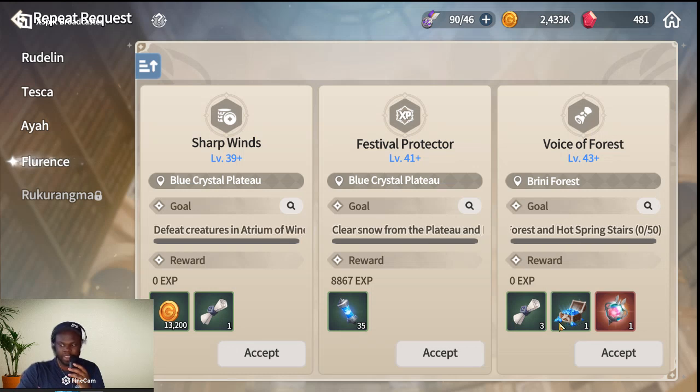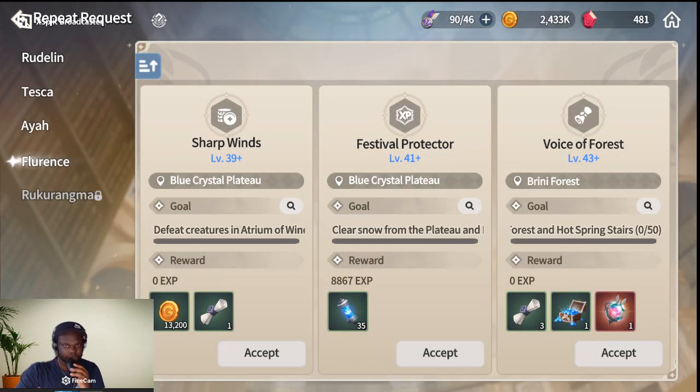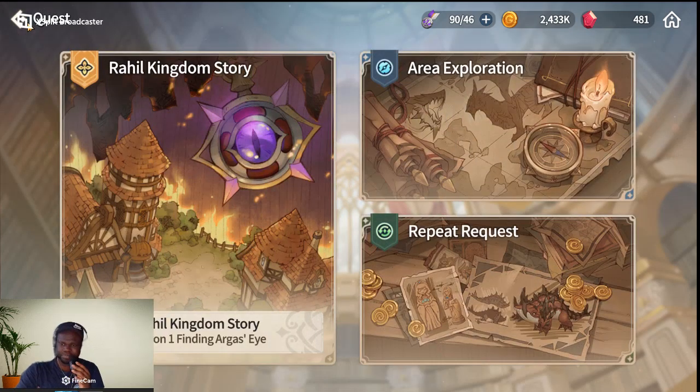Right now I have enough tickets — 90 out of 46. You can recharge them with crystals, which is also not bad to do if you want some specific materials from the quests.